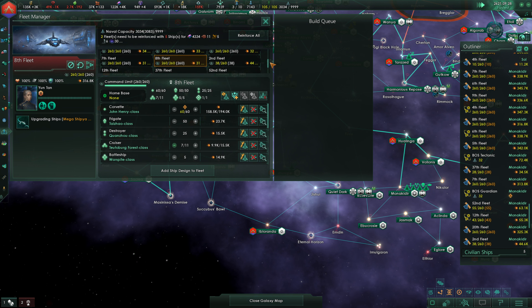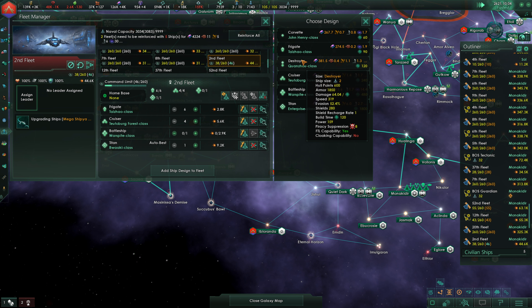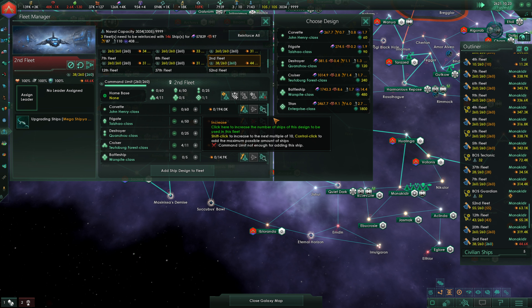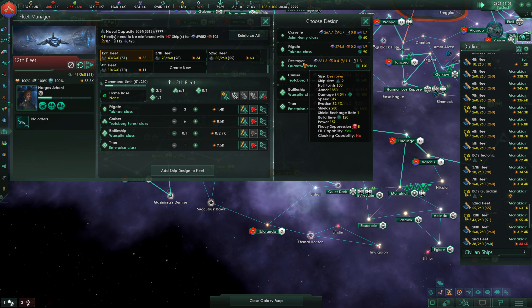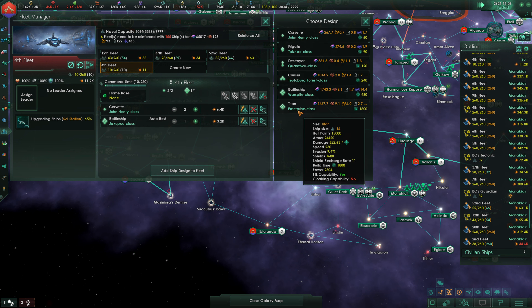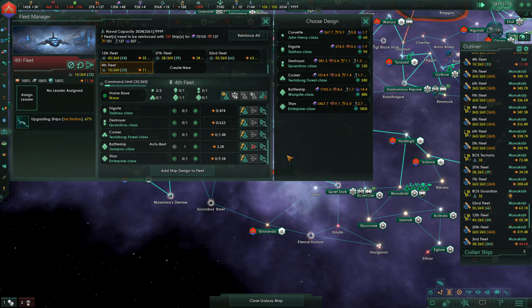So to that end, we know that we need 1, 5, 11, 25, 50, 60. We'll add in our ship designs — we need corvettes. So we need 1, 5, 11 — this was 25, 50, and then 60, which is just maxing it out. We're going to need to do that for all four of these fleets: add in our battleship, destroyer, and corvette for each. For the Titan fleet: Titan, destroyer, frigate, and cruiser.